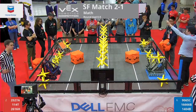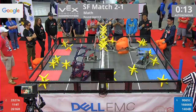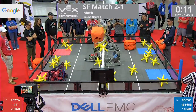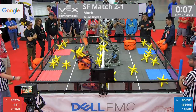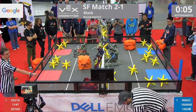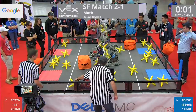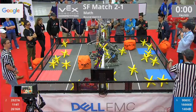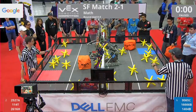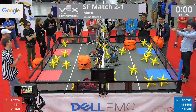Alright, let's get this going. 3, 2, 1, go! Here we go in the autonomous. One of those starts flying across the field. We got a cube going across for the blue side. The Red Alliance manages to push a cube all the way through that robot. A lot of game pieces all over the place. Our crack team of refs counted up — Red Alliance wins autonomous.